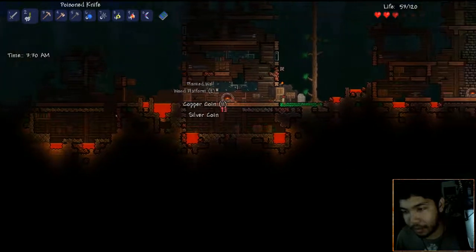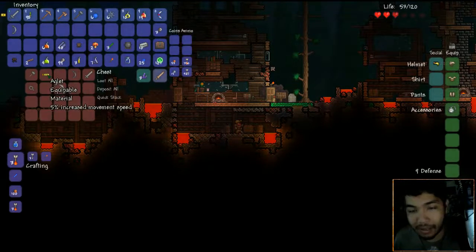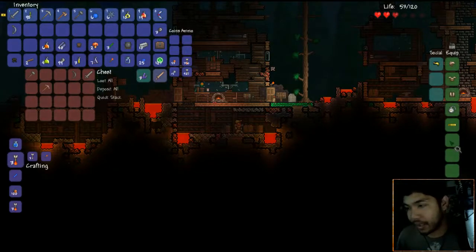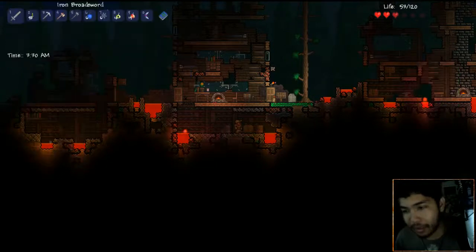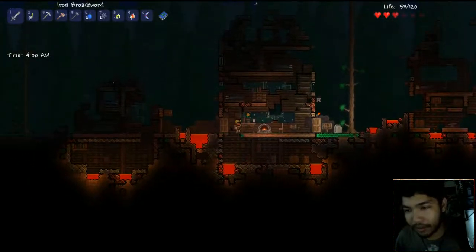Yeah, it probably was this one - thank you! Iron hammer, iron hammer. Anklet - increased movement speed. Equipping that. Silver pickaxe - upgraded from the copper one. We'll just drop everything we don't need here. Iron bow - we don't need it. Iron broadsword, double iron broadsword - no problem. And a shackle - plus one defense!